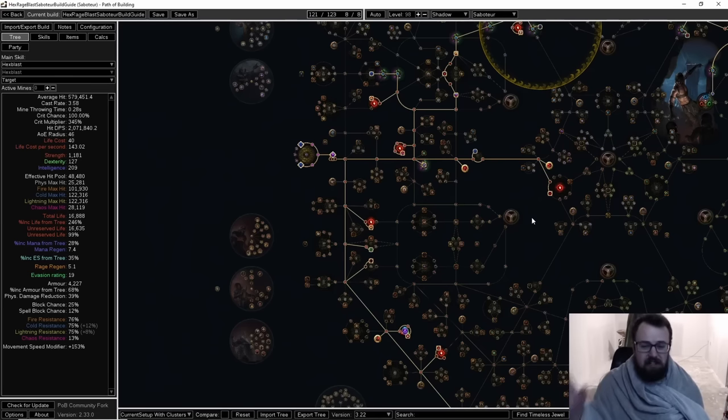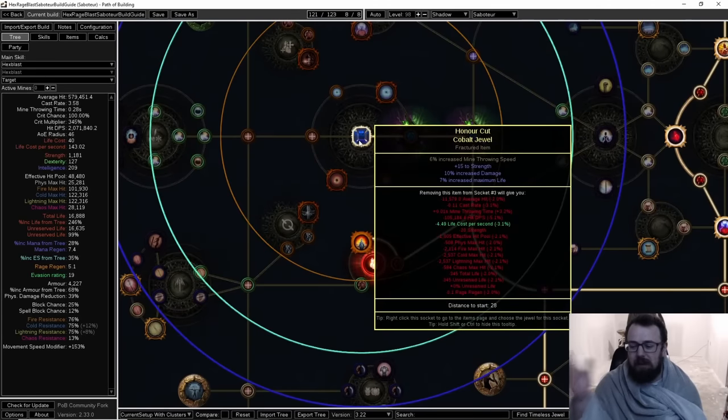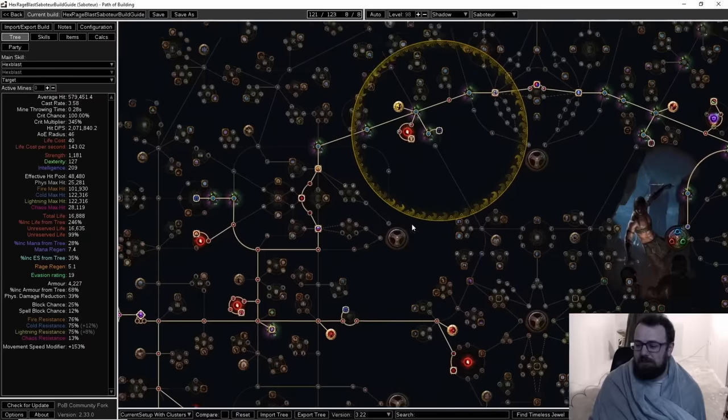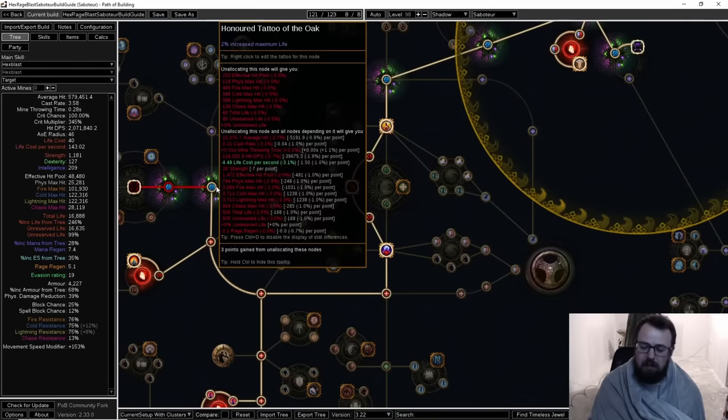If I'm being honest, would I rather have a three-stat jewel or a jewel with just 15% life? I'd rather have the three-stat jewel. Ask yourself: would you rather spend one passive point for 8% life, or one passive point for 7% throw speed and 15% crit multi? I'd rather have the throw speed and crit multi. We have a ton of life. Throw speed is a huge damage increase and so is multi — and we don't have a lot of either in the build. This is cheaper and works great.